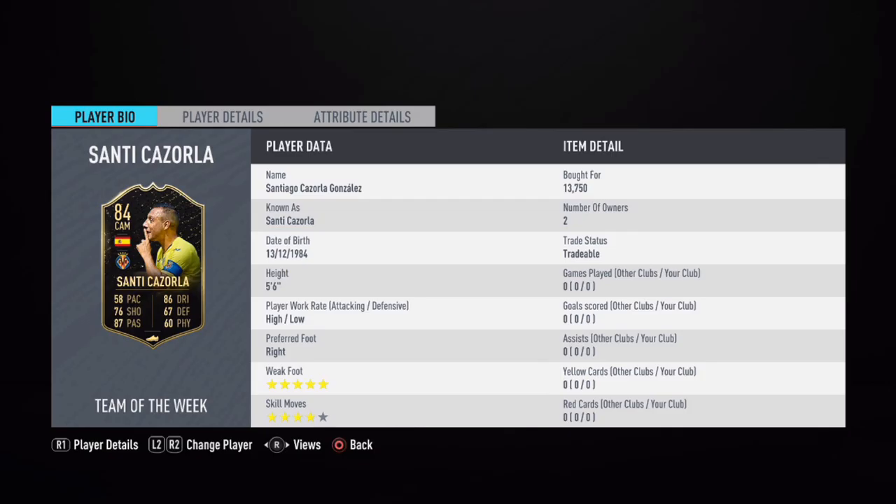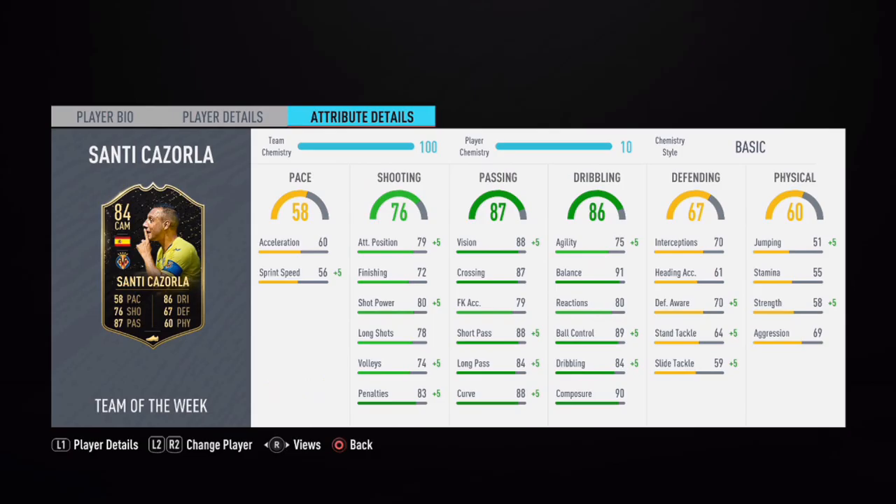Moving on to the base card stats of Santi Cazorla: he has 58 pace, 76 shooting, 87 passing, 86 dribbling, 67 defending, and 60 physical stats on this informed card.